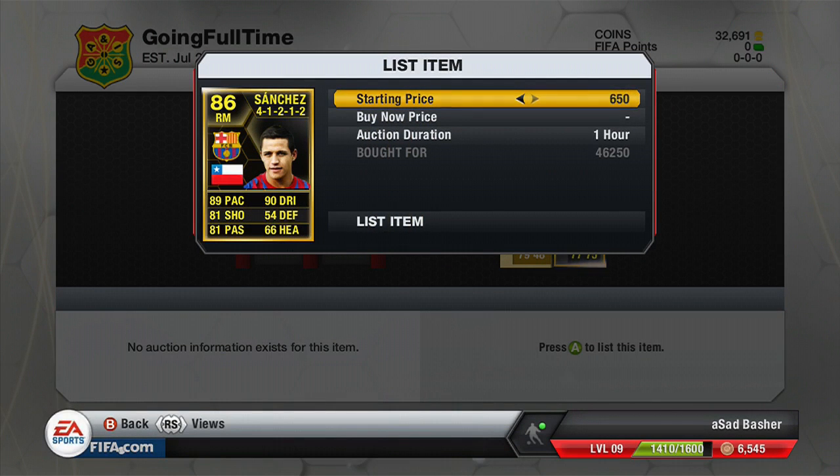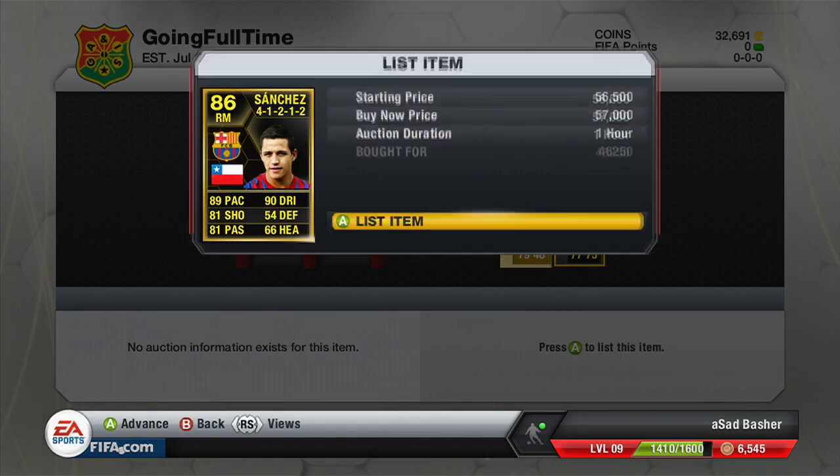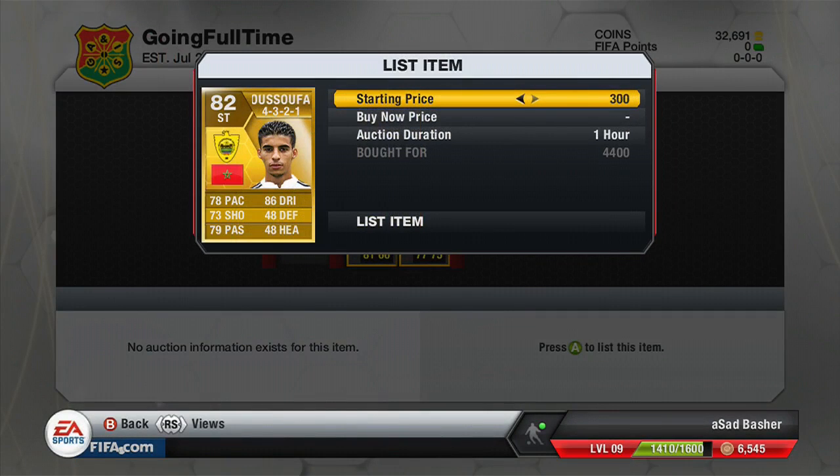Then we got a Sanchez in-form — the first in-form — bought for 46,250 coins. I think we listed him for about 56-57,000 coins, so that'd be about 9k profit after tax. Here's Higuain that we got as a central mid, and by the time we ended up selling him we just about broke even — he was so hard to get rid of. The next cheapest was 57k on the market; I was listing for at least a day, constantly relisting.